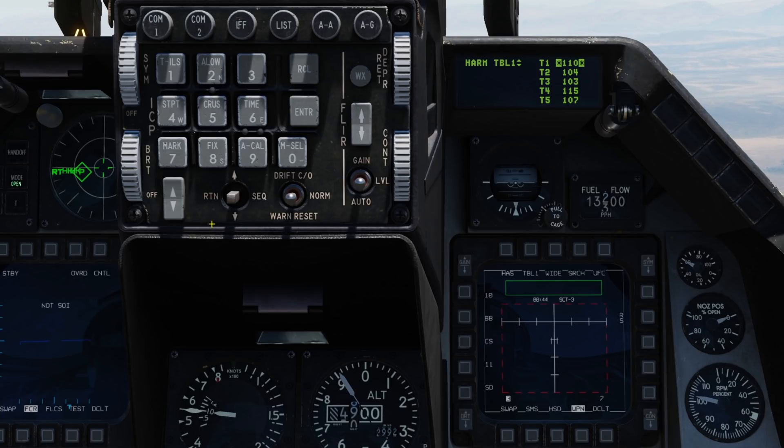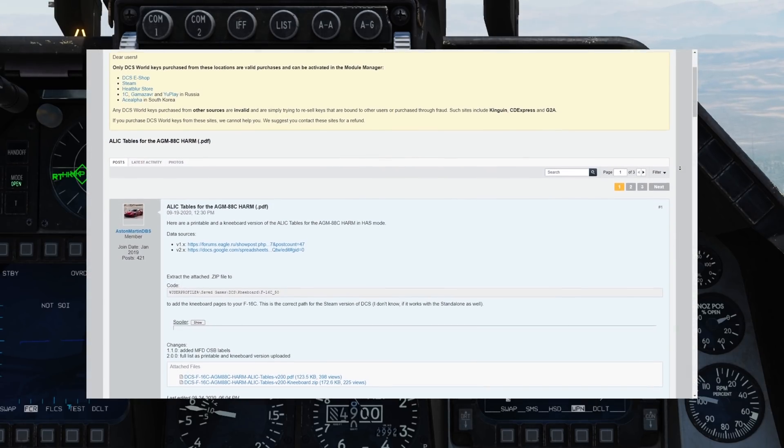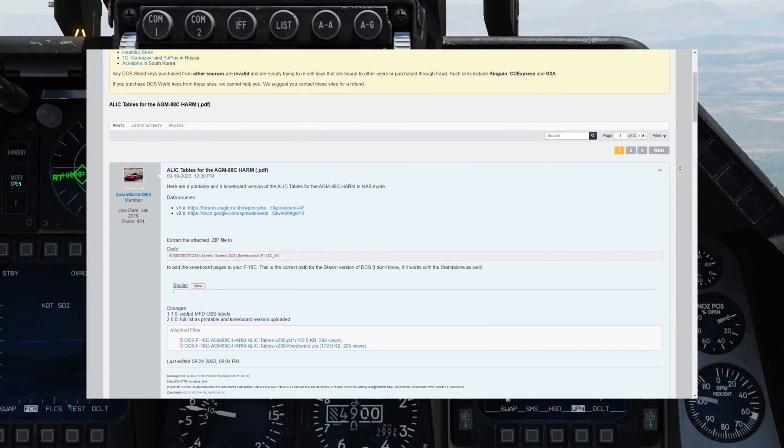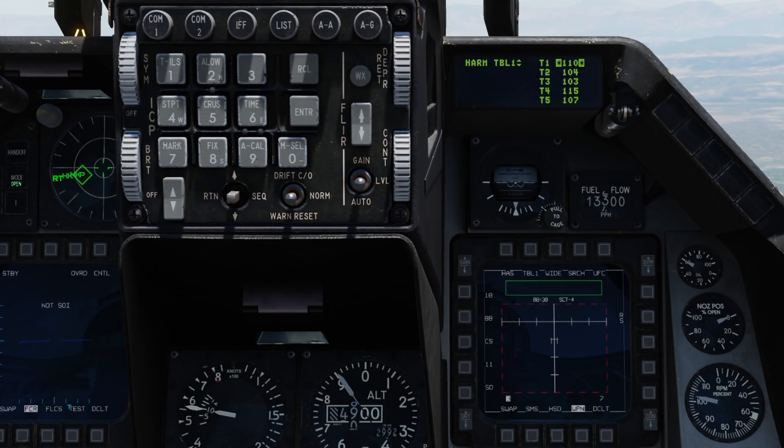From here we've got our selected table shown in the top left which we can increment with the ICP, and the radar field shown as T1 through 5, which we can also cycle up and down. Unfortunately they use code numbers rather than their names, so we'll need to reference a chart, kneeboard or guide on what these codes represent. I've got a link in the description listing them all for you for reference. There is also talk of Eagle Dynamics adding them as a default kneeboard in the game later.